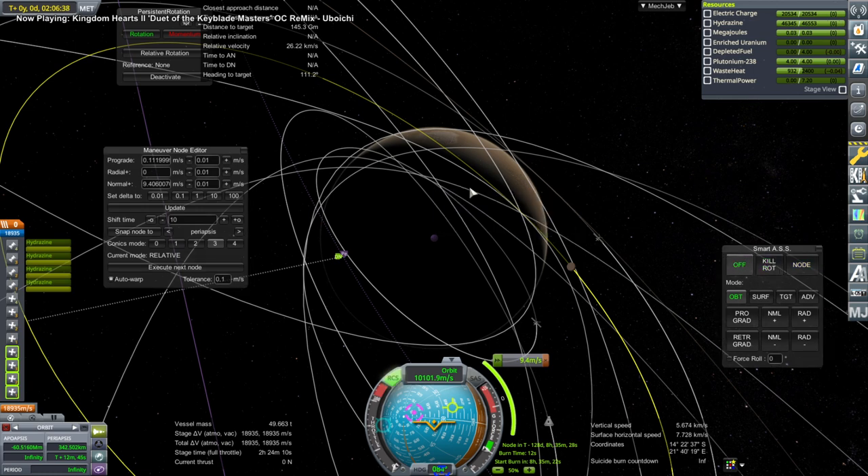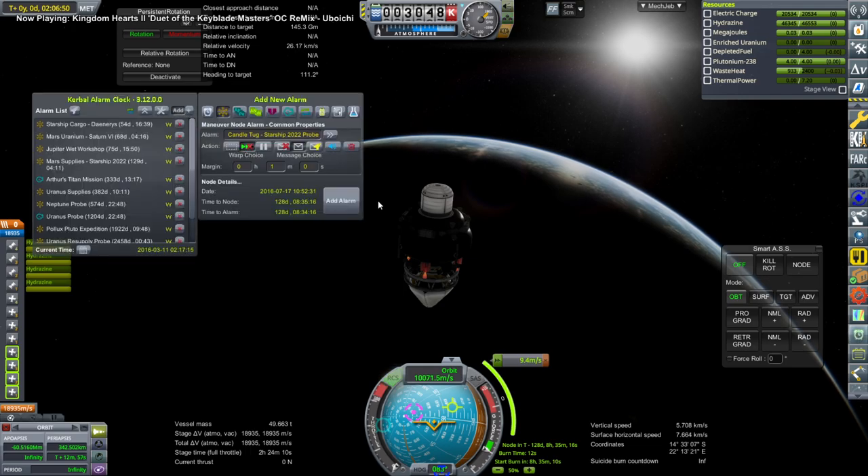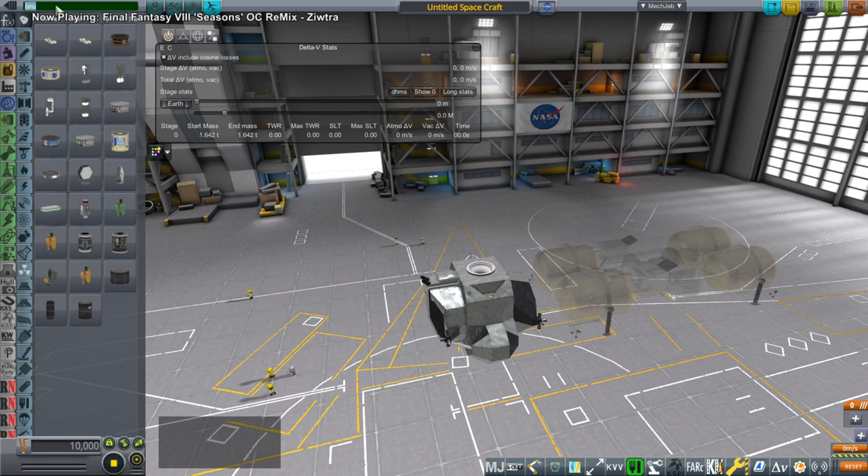I decided not to try to bring down the Starship this time — it continued on its way. Look at all the delta-v it has on its own: like 18,000. But of course when it's tugging something it will have less.